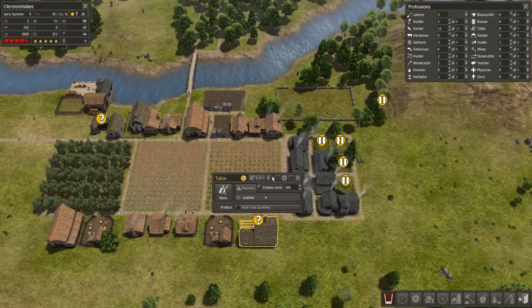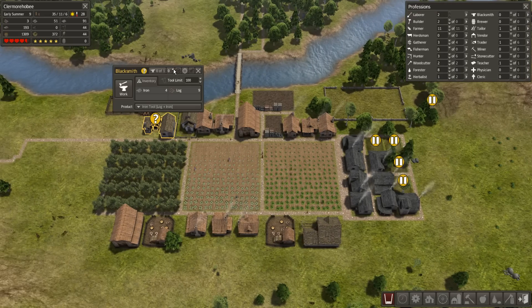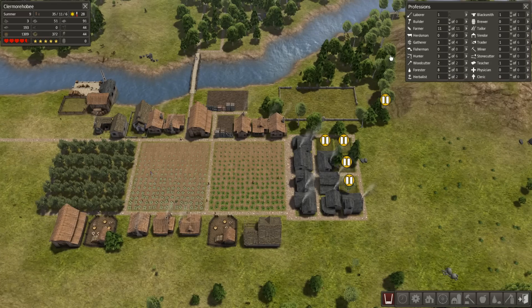I have three laborers and I probably don't need three. I could use another tailor instead. And my blacksmith - is he currently working? No, he's not. So let's assign one to each and just have one laborer going on.